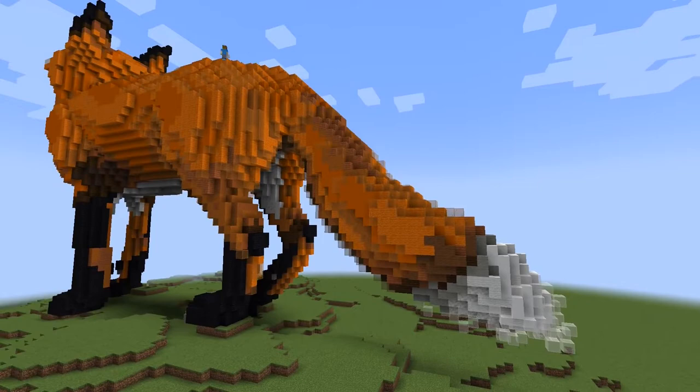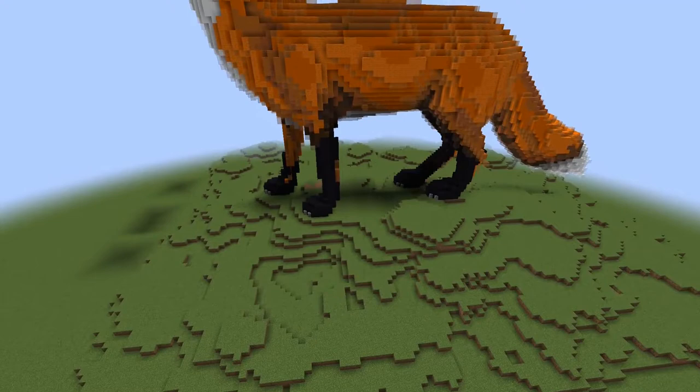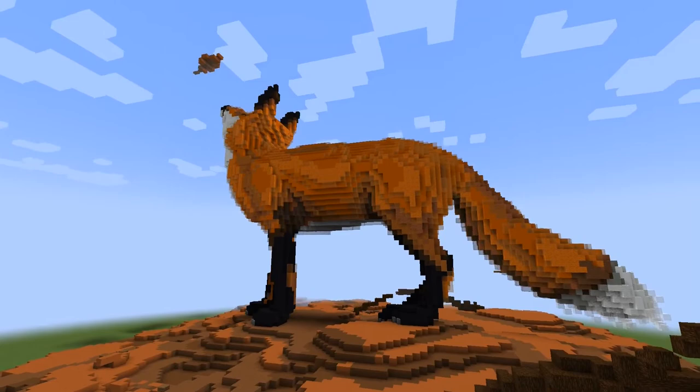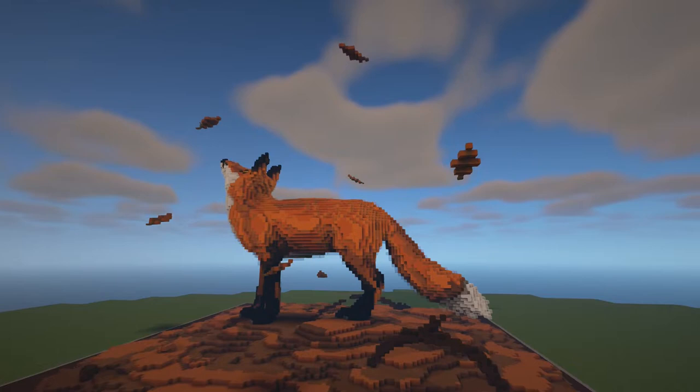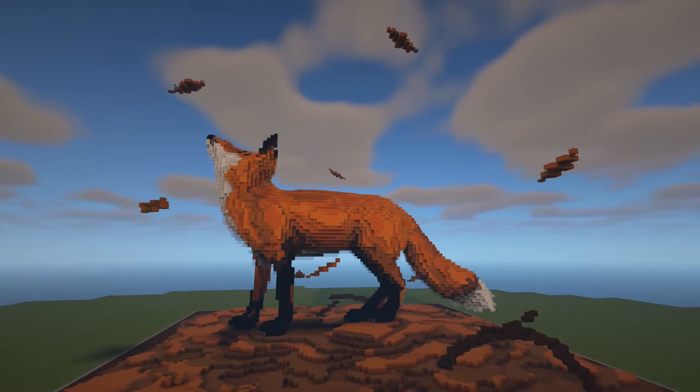For the final touches I add white and orange stained glass — they give the build a really cool effect and make it all look a bit smoother too. And with that the fox is finished. But I still need to do some terraforming, so I color the ground in orange and brown using brown terracotta, wool and orange terracotta. I also build some branches on the floor and some leaves falling down. I think this build turned out absolutely amazing — I like the color palette a lot and it reminds me of autumn.